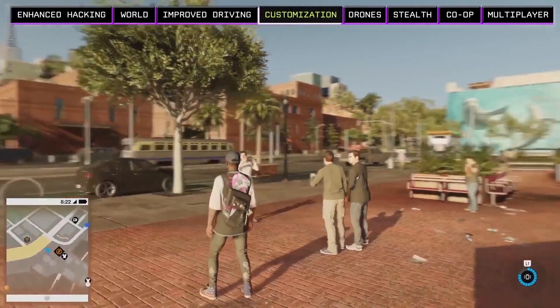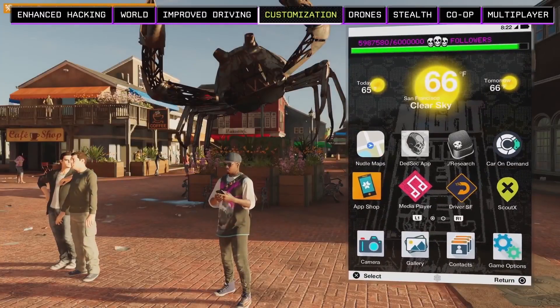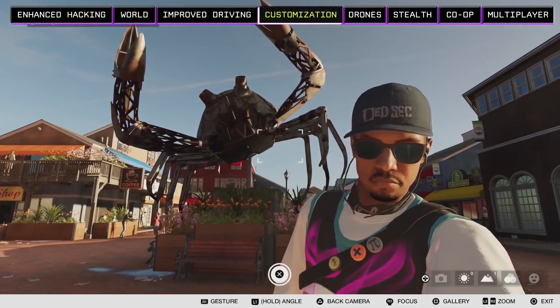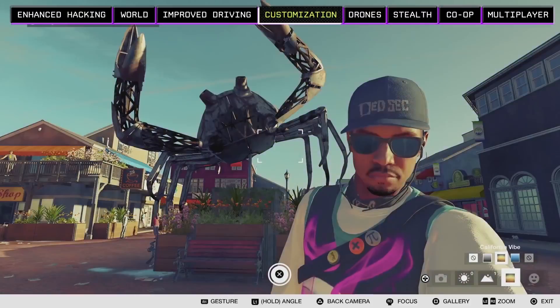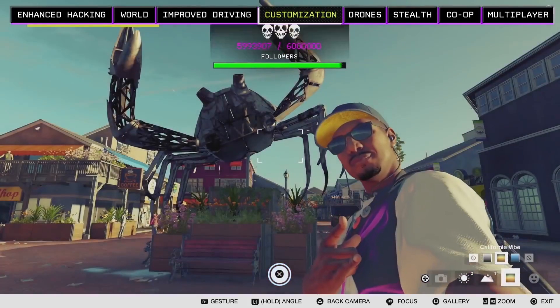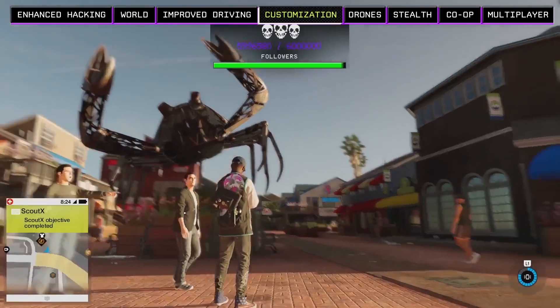These tourists have the right idea. We'll pop open our phone, select our camera, and take a picture of this giant crab — let's make it a selfie and use the California vibe filter. Uploading the photos to the ScoutX app will give you more followers, and you'll need those followers to progress through the game.